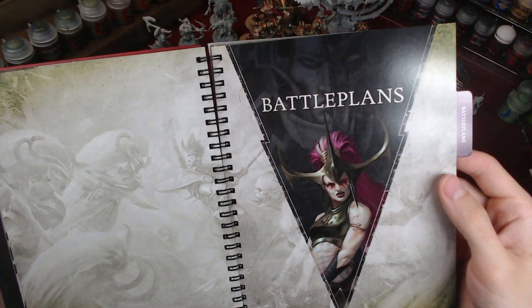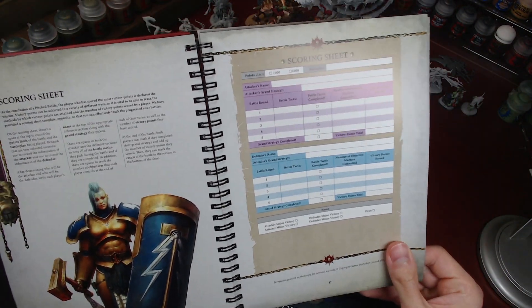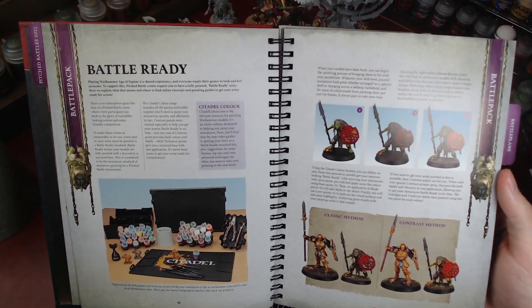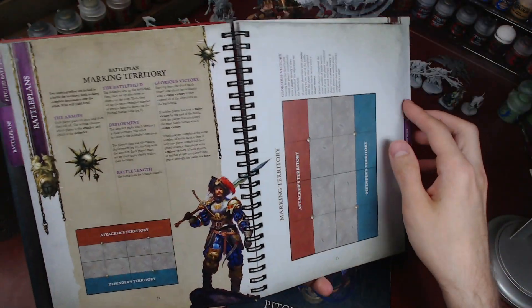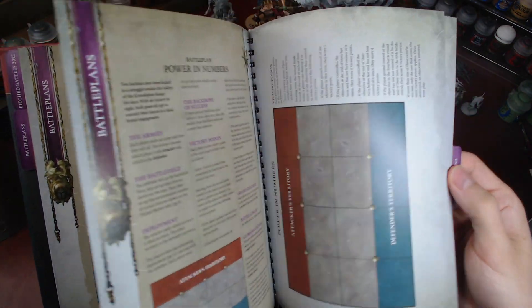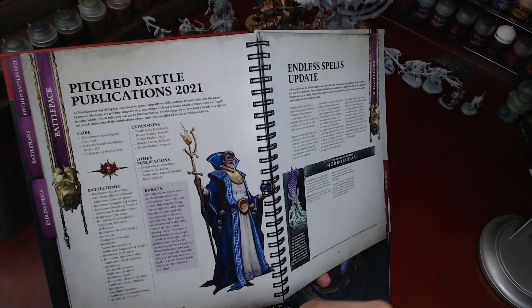Then you got your battle plate. What else is back here? You got scoring sheets, battle ready — showing how to paint and build stuff. And you got your battle plans, so as you can see here, you got many battle plans. I just skipped over a bunch of them, but they're in there.